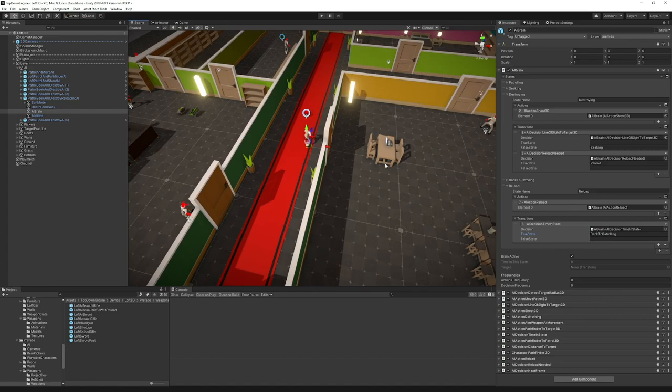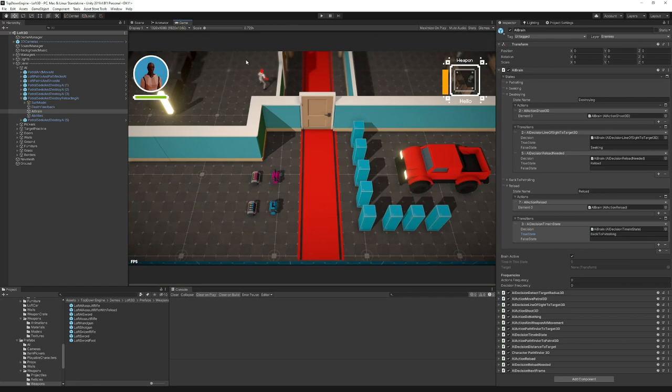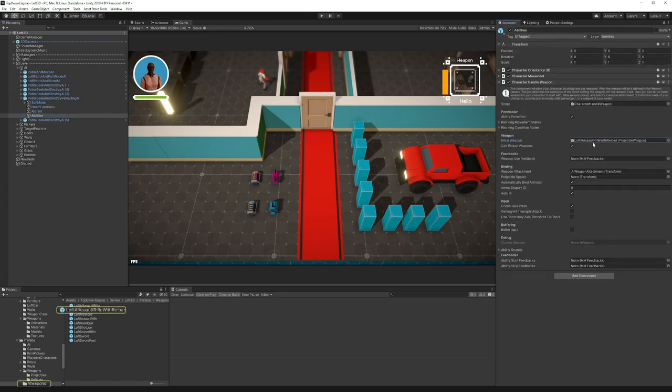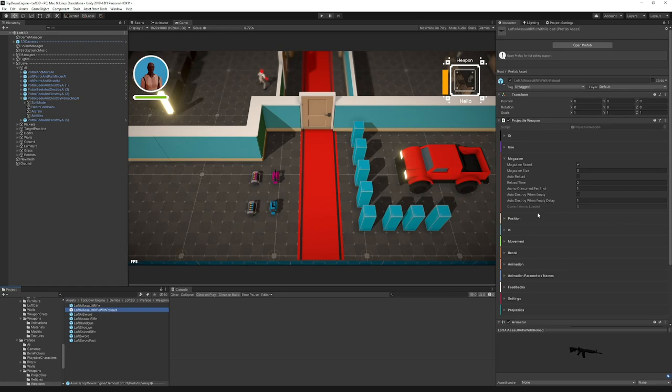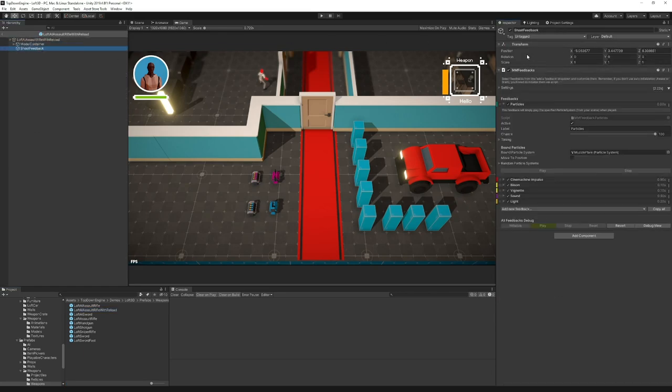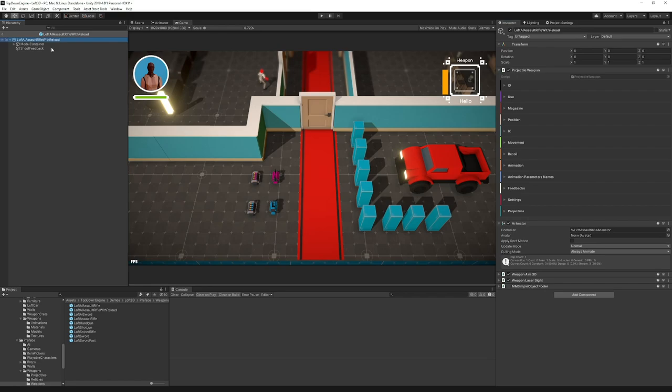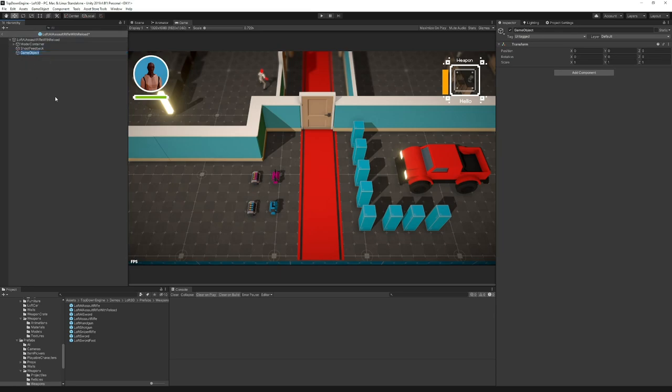To make it more clear that the enemy is reloading, we can play a sound. To do that, select the ability, find the Character Handle Weapon, click the initial weapon, and open it. We have a shoot feedback that does quite a lot. We want to create a reload feedback. I'll create a new empty object under my weapon, call it 'reload feedback', and add an MMFeedbacks script to it.